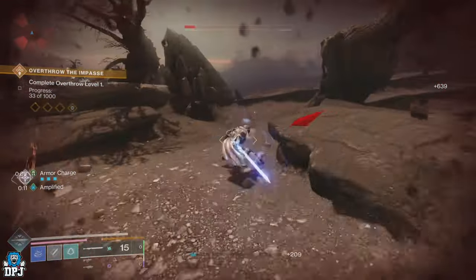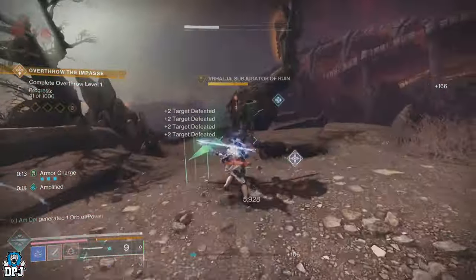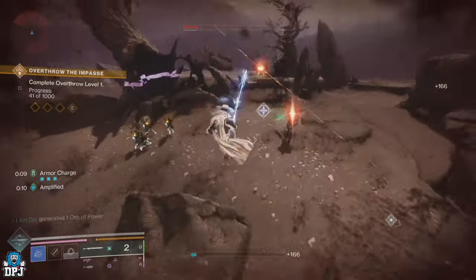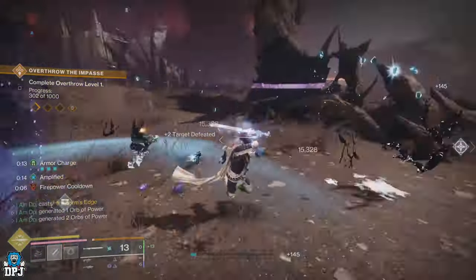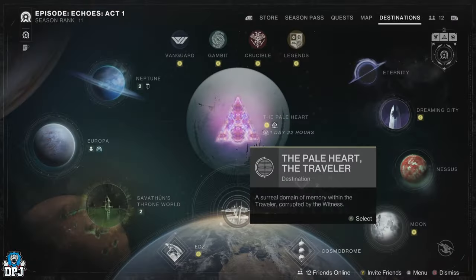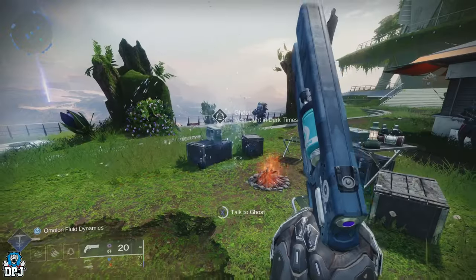At the moment this sword is quite popular, but there are ways to farm it to get the version you want. Some people may not even know how to get the weapon to start with. It drops from an exotic quest, which is actually straightforward to get. You simply complete the Final Shape campaign. Upon doing this and returning to the Lost City in the Pale Heart, Ghost will have this quest waiting for you — it's called Destined Heroes.